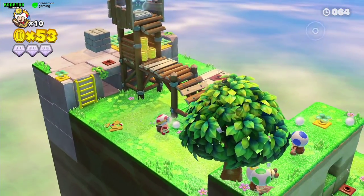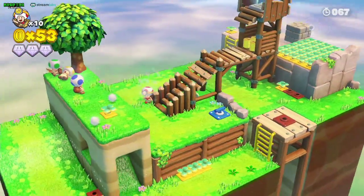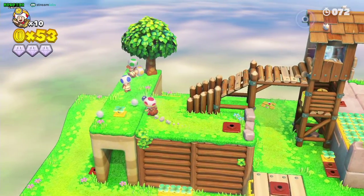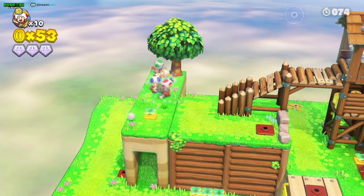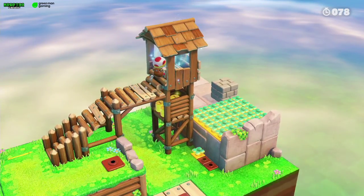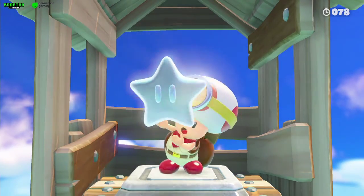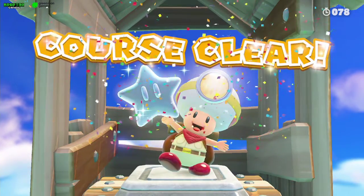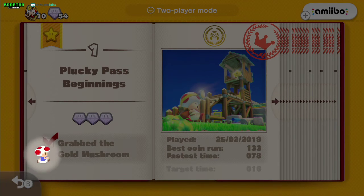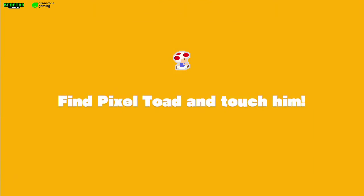Now for the third gem, we need to talk to that blue toad here with the glasses and he'll give us the third gem. Then we go to the star and we're done - that's the first stage complete.